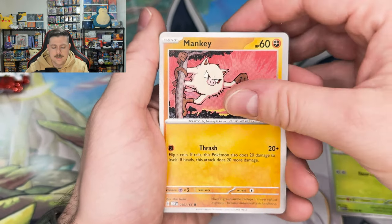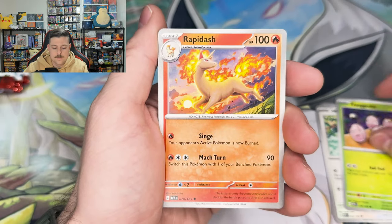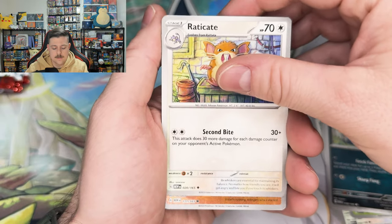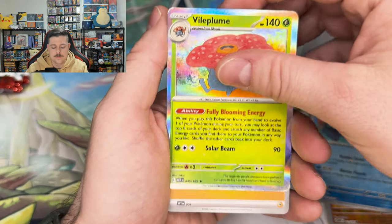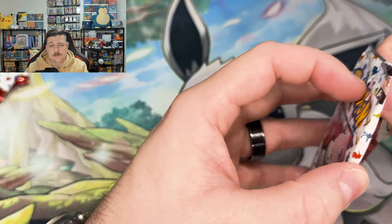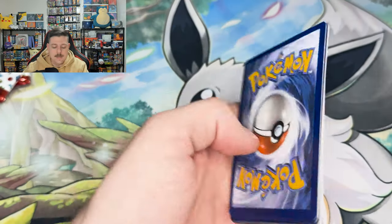Where's that God Pack at? Rapidash, Nidorina, Raticate, Rhyhorn, Poliwrath Reverse, and a Gloom Hollow. Yikes, guys — striking out so far.